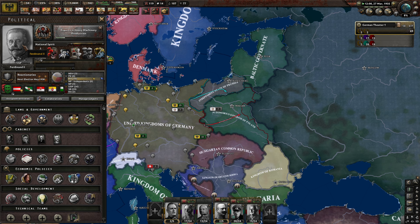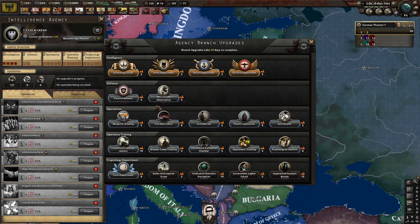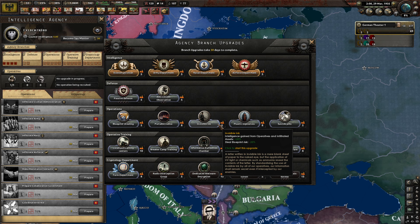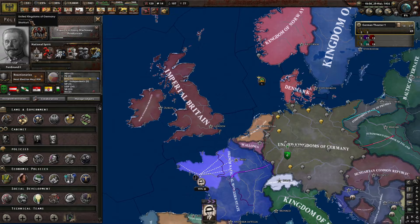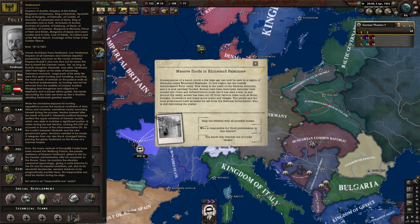I will read Ferdinand II's description. Won't read his title though. Get more intel going. Intelligence gained from operatives and infiltrated assets — yeah, that seems useful. Archduke Franz Ferdinand, now Ferdinand II, Emperor of all Germans and German imperial possessions. Was born as the cousin of former Emperor Rudolf II, who was not far down the line to inherit the German crown. As long as Rudolf and Elizabeth were alive, Ferdinand didn't bet highly on his odds of becoming monarch. Large parts of his early life were spent hunting and traveling, mounting the most exotic of animals on the palace walls — ranging from kangaroos and alligators to elephants — as something not far removed from the realities of modern warfare.